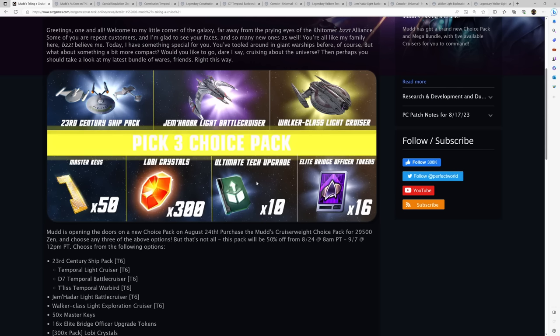For me personally, I would go for the 23rd Century Ship Pack, the Jemadar Light Battlecruiser, and the 50 master keys. Now I'm going to go through and take a look at the ships here one by one.